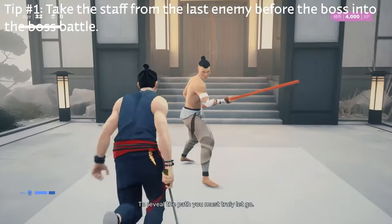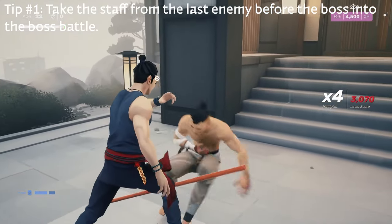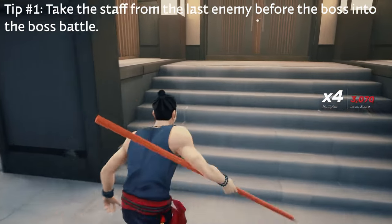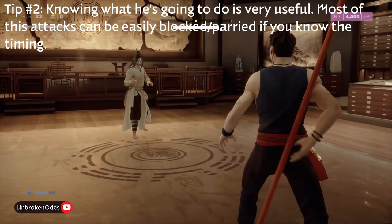We've made it to the final boss. Tip number one: you want to take the staff from the last enemy before the boss into the battle. Just take him out, pick up the staff, and then you can easily run into the boss battle with it.